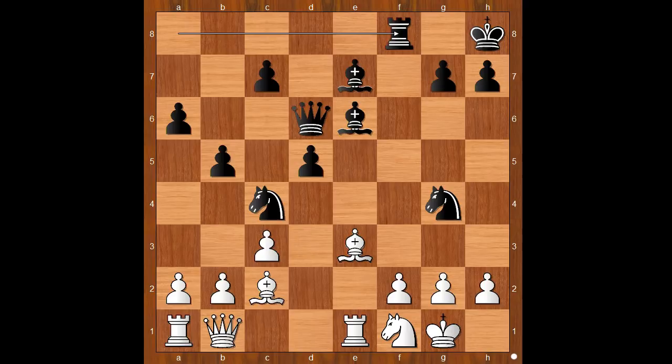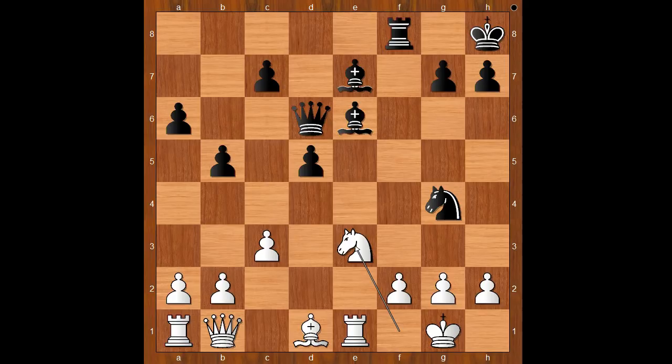The game continued: bishop to d1, attacking the knight on g4. Knight from c takes on e3, f takes on e3. What else? If knight takes on e3, queen takes on h2 check. If rook takes on e3, knight takes on e3. So we have f takes on e3. Black to move — what would you do in this position if you had the black pieces? Please pause and find the best move for black.